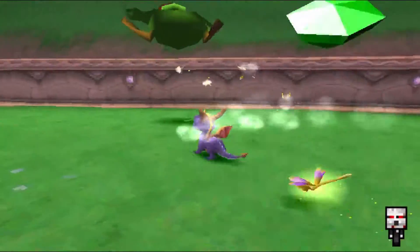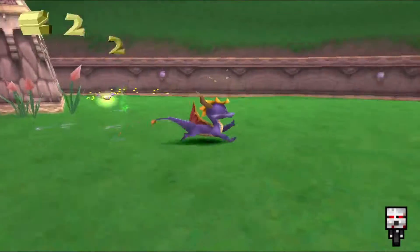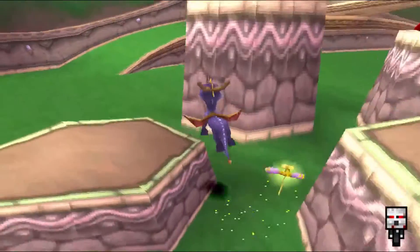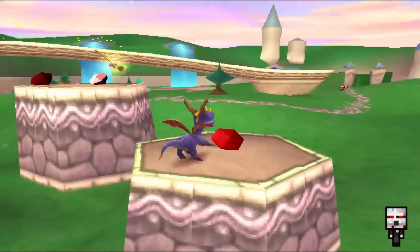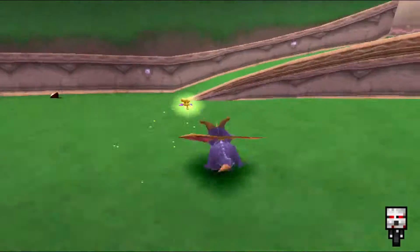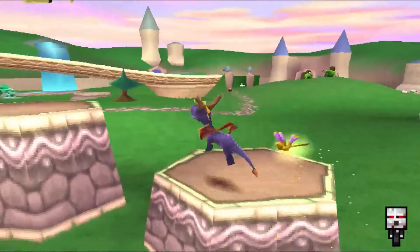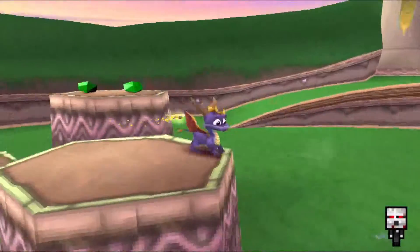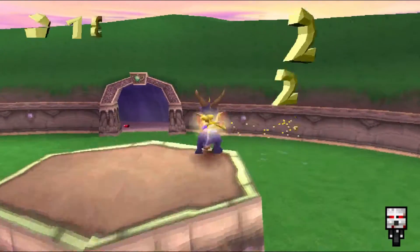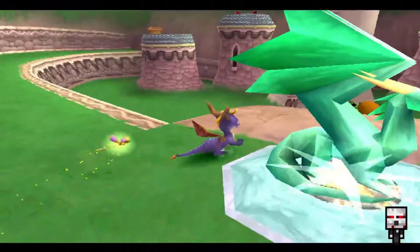Thank you for releasing me, Spyro. Free 10 dragons in the artisan world, then find the balloonist — he'll transport you to the next world. What about Gnasty Gnork? I'm going after him. Find dragons first. That's all I can tell you. I don't like to be secretive, so I'm not gonna do that long. I don't like you. It's a bit weird because I'm playing with a normal Xbox controller and its analog stick.